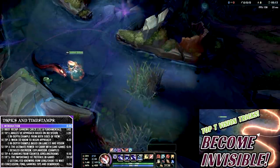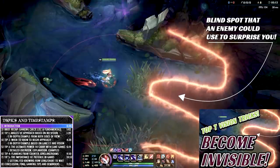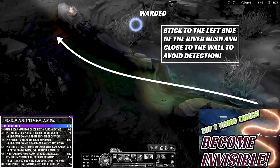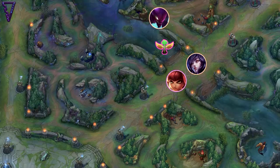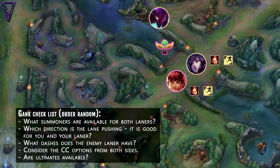Now what I want to focus on is what happens when there are and aren't wards around certain crucial bushes when you're trying to gank. You should always have the ganking checklist ready: what summoners are available for the enemy laner and your laner, and which lane is currently pushing.